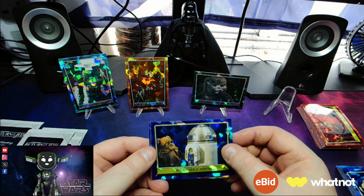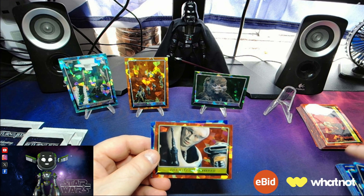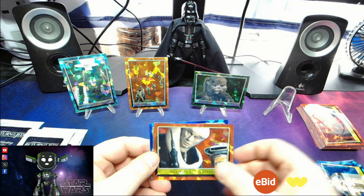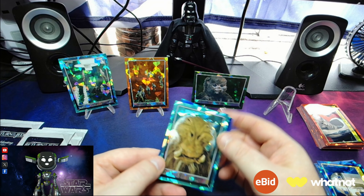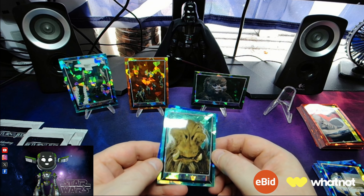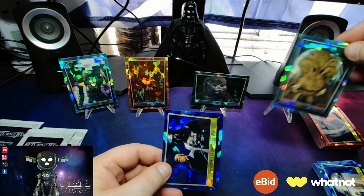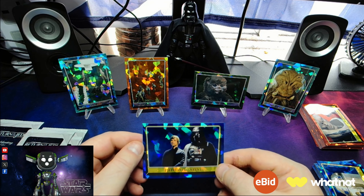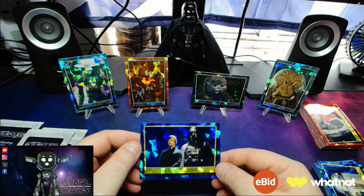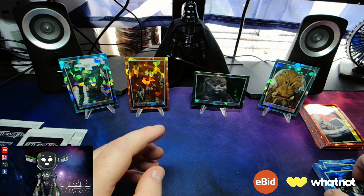R2-D2 on Endor, The Villains Confer, and we've got another numbered to 75 — The Face of Terror. And The Path to Destiny — that's a nice picture with Luke and Darth. He's the father! I am your father.